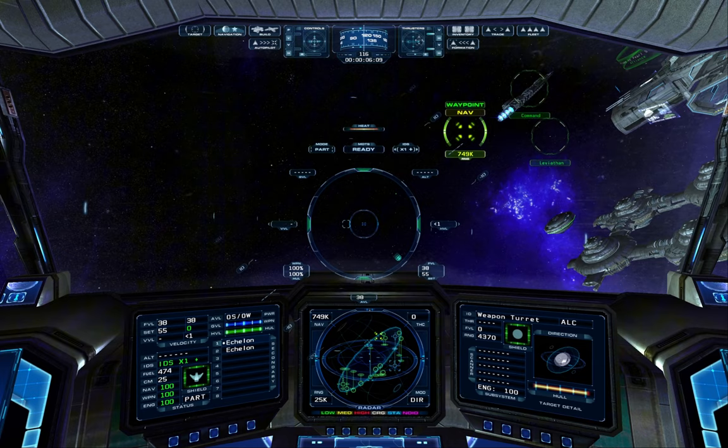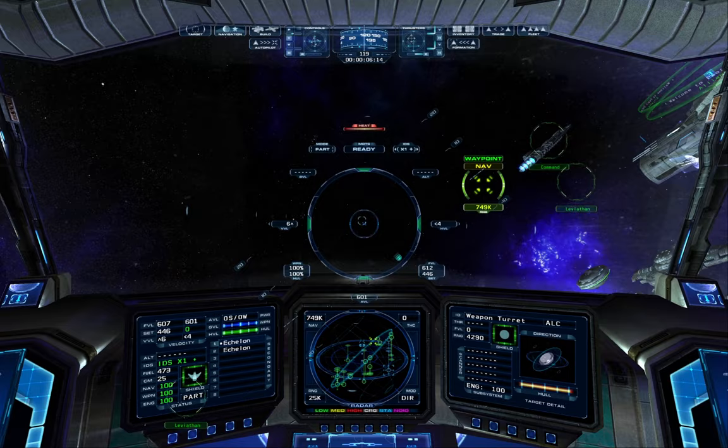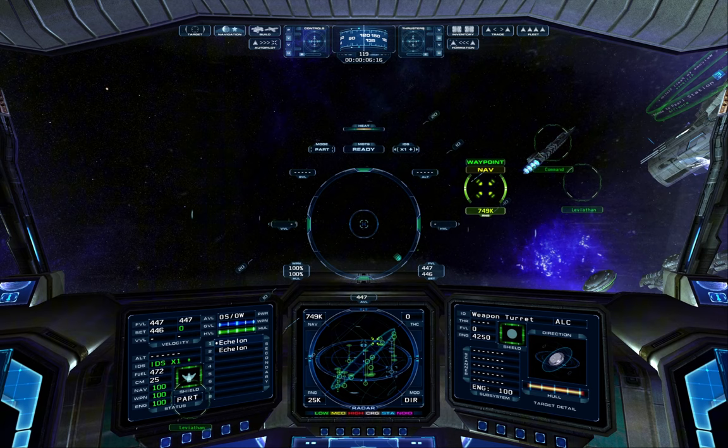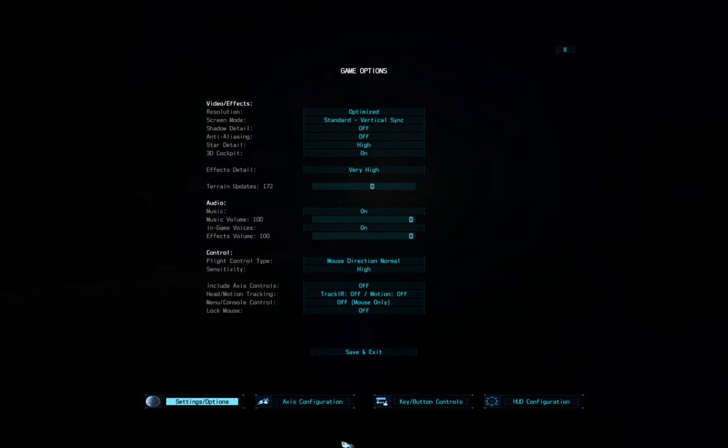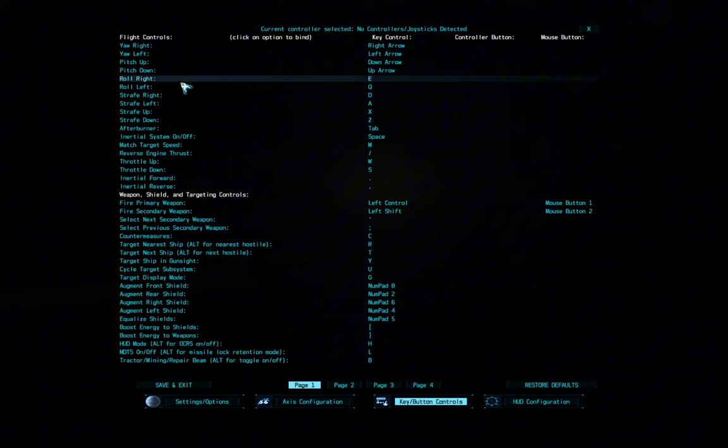You will need to spend around one hour just to learn to fly your ship efficiently in this game, because it's far from being easy. Believe me. So this button for navigation, okay. What about this — is this shooting? No, no, no! You will have to spend some time in the key configuration menu.